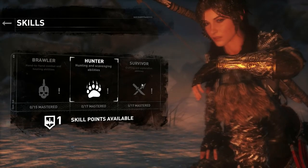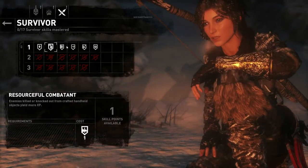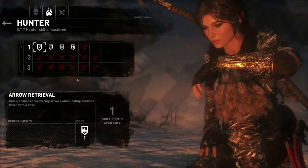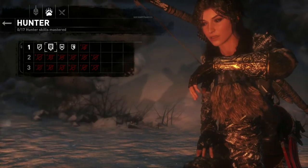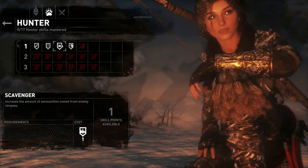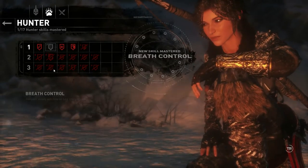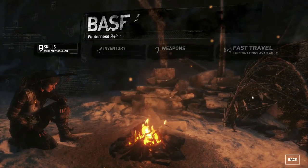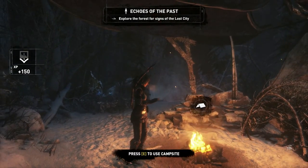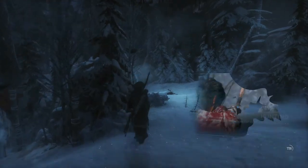Let's see here in the Survivor tree: Rapid Crafting, Resourceful Combatant. Let's go with Hunter, because I feel like we're gonna be needing that. I'm gonna go with Breath Control. I think we should be good. So now we're gonna explore. I'm liking the new outfit — it's better than that red coat we had on. This is more dark, and it's a lot better.